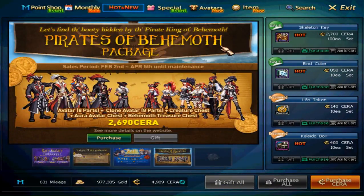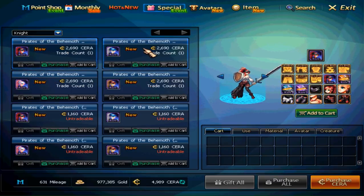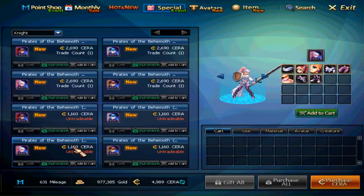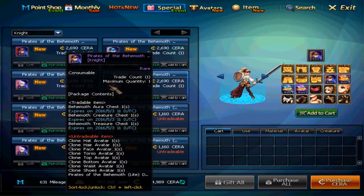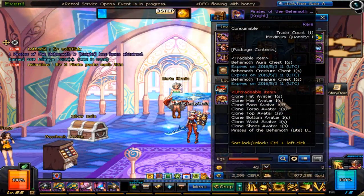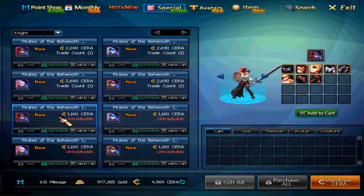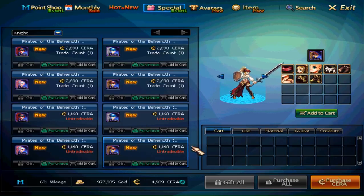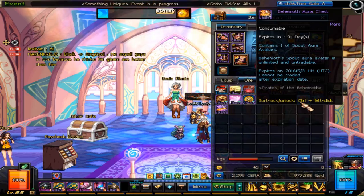So just what did we get this February? First, since I know this one's probably been on a lot of your waiting lists — Avast matey! The Pirates of Behemoth package is on sale in the Avatar shop. With the standard affair of avatars and clones, the package also consists of a creature chest, an Aura avatar chest, and a Behemoth treasure chest. The items in these chests are a bit ambiguous, so I want to clear up exactly what you get. As with every package sale, it comes with the avatar of your choosing and advanced clones. There are four different recolors for this set, and you can always purchase the avatars themselves if you don't want the full package. There are three different chests with their own items, so let me explain.